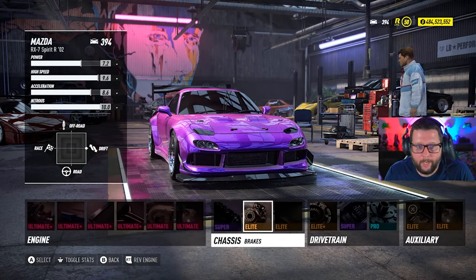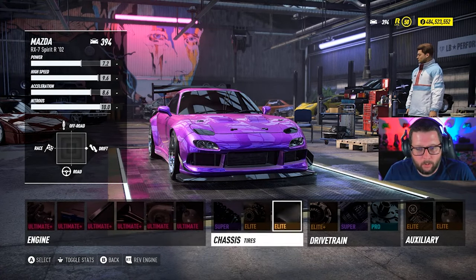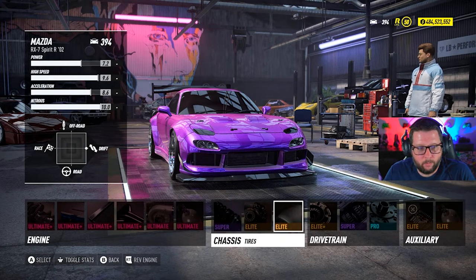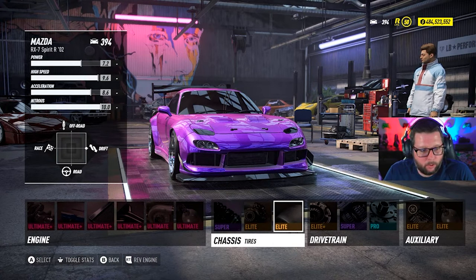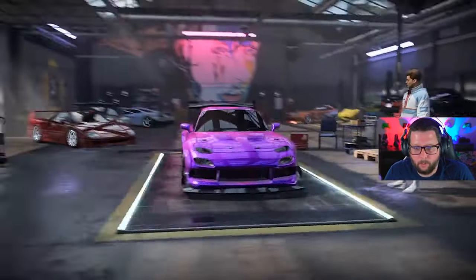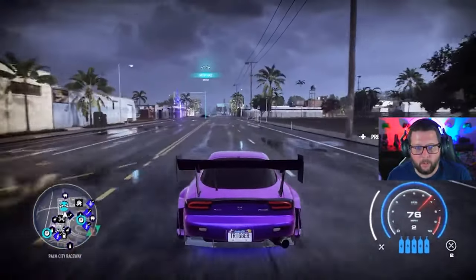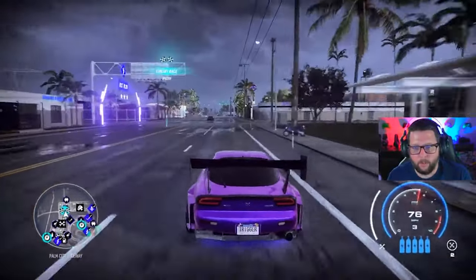This is for an automatic setup — if you're not a manual driver this is going to be the best build for you. If you're a manual driver, you can switch everything to speed cross and it becomes a little harder, but you can also change tires to speed cross and the differential to speed cross for a nice build as well. This is actually my favorite drift section to run because it's the one I usually test.